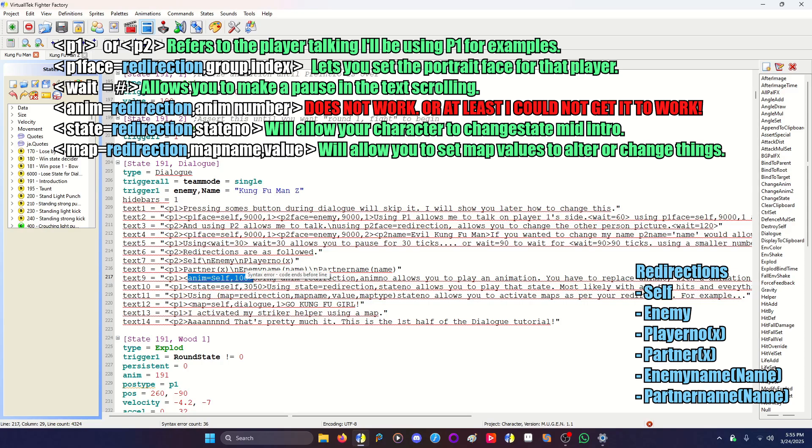Player 1 is talking about using a map code. Since dialogue is strictly Ikemen, maps are pretty much basic Ikemen, and using trigger all as team mode is also basic Ikemen. I took the helpers from the striker select tutorial and changed their activation. Map redirection, map name, map value allows you to activate a map from the dialogue — which I have here as map self, me, dialogue equals one. It says go Kung Fu Girl, so Kung Fu Girl comes out running and kicks. I had to disable her hit detection because she can hit him in the intro.